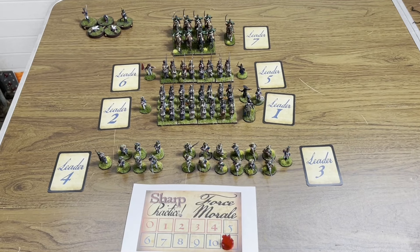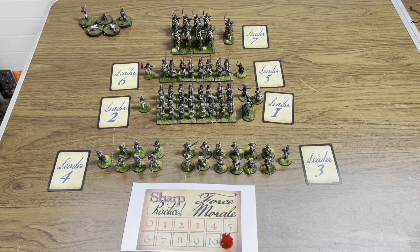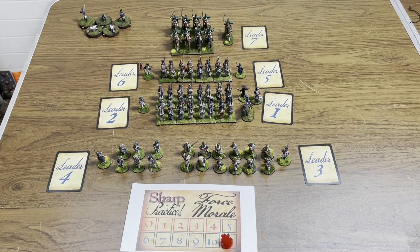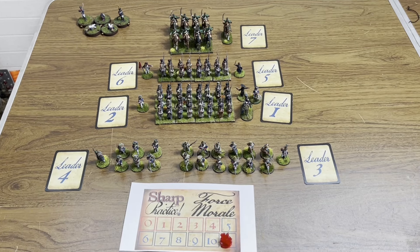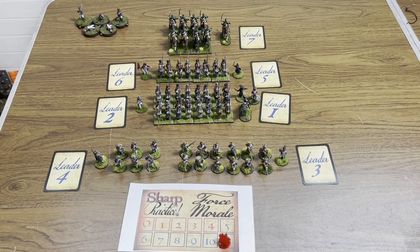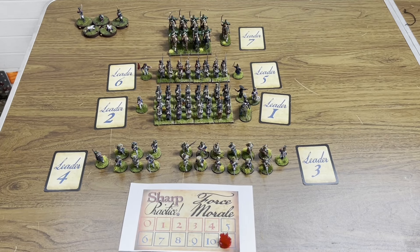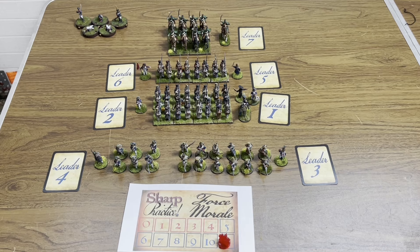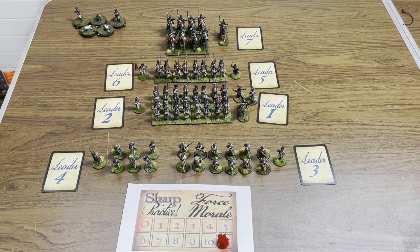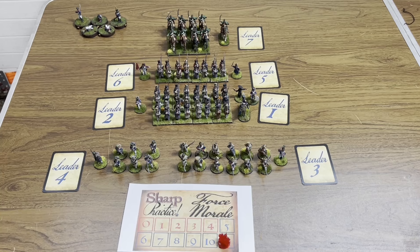Here is the French vanguard force — force morale level 11 with significantly more leaders, about a 25-point difference between the two forces. Leader one is a level three with a musician and holy man, assisted by leader two, a level one. Together they command four groups of French infantry making up the column that must exit the table. Leader three is a level two with two groups of French Voltigeurs, one purchased with force support. Leader four is a level one with another Voltigeur group. Leader five is a level two assisted by leader six, a level one, with two groups of French Grenadiers. Leader seven is a reinforcement — a level one with a group of French hussars, arriving on four flags.